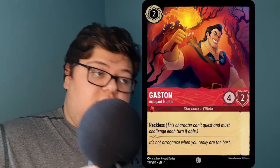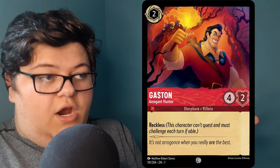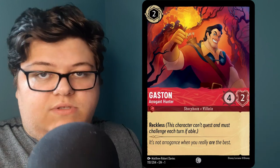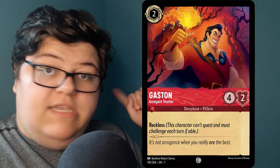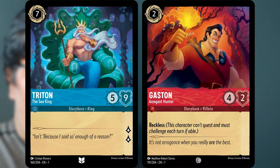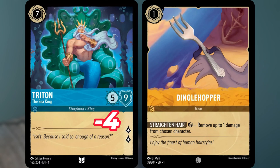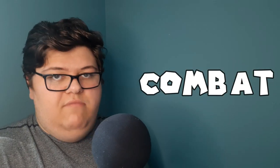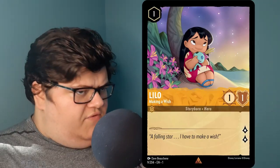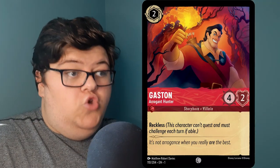One thing you can do with your characters is challenge an opponent's character — but you can only challenge a character that's already exerted. To challenge, you exert your character and both deal damage to each other equal to their power. A big way combat differs from Magic is that damage stays on the card. For example, if my opponent has exerted their Gaston, I could take my King Triton and challenge Gaston. Assuming Gaston has no damage already, Gaston is banished and King Triton has four damage marked on him that he can't lose unless a card says otherwise. An 8/8 creature will eventually become an 8/0.